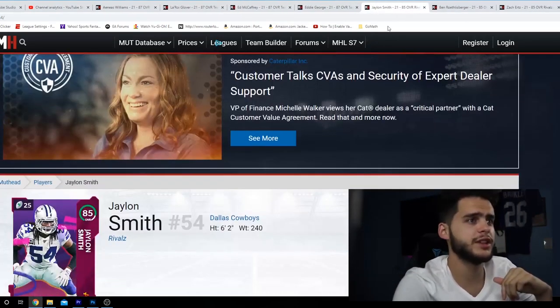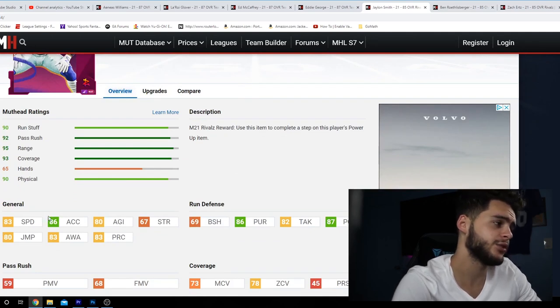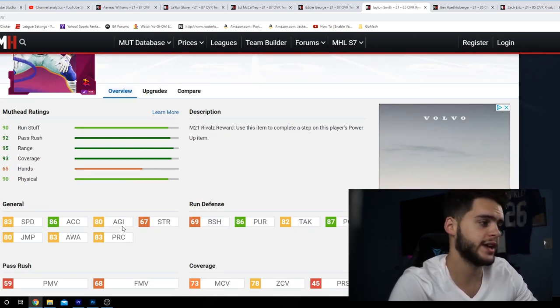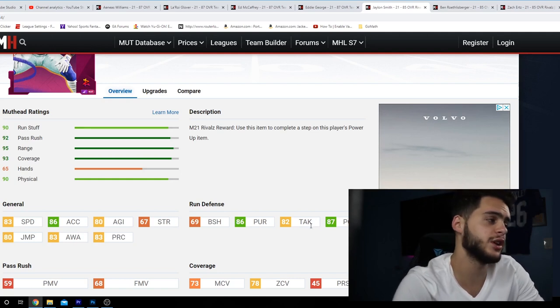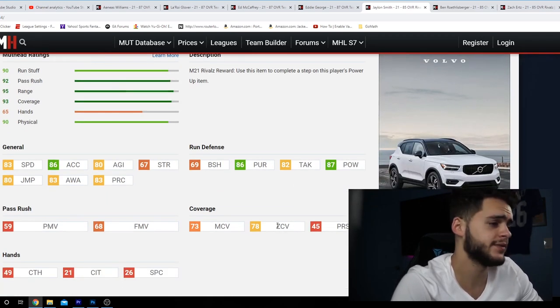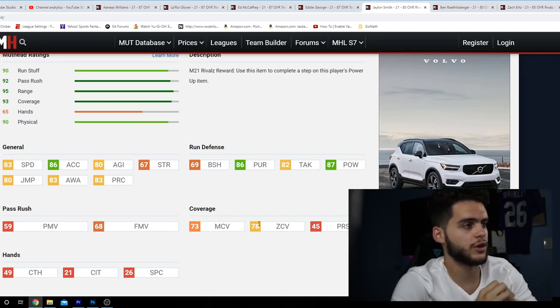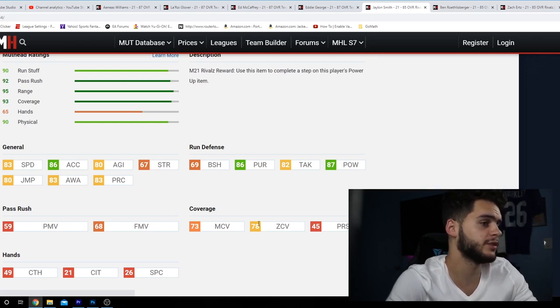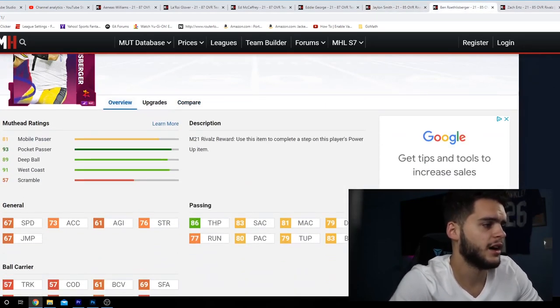Moving on to the rivals — Jalen Smith, Big Ben, and Zach Ertz. These are some of the first solos you'll want to do: play the rival challenges and get your free cards. Jalen Smith, middle linebacker, is looking pretty solid. He has 83 speed — good user speed to start the year — 86 acceleration, 80 agility, 80 jumping, 83 awareness, 83 play recognition, 69 block shedding, 86 pursuit, 80 tackle, and 87 hit power. That hit power is super solid if you're a user — bursting through gaps, coming off the edge, or hitting receivers over the middle to force fumbles.